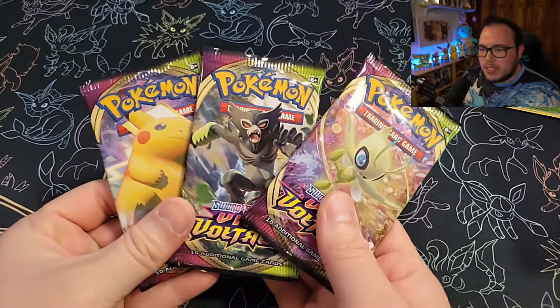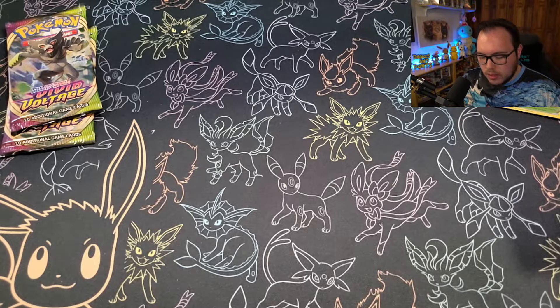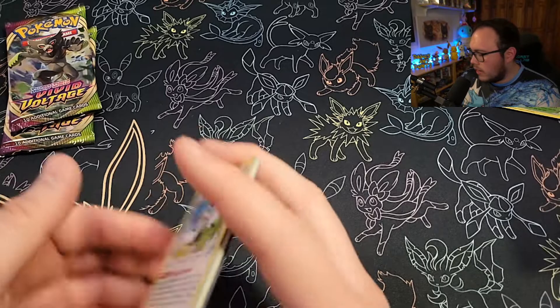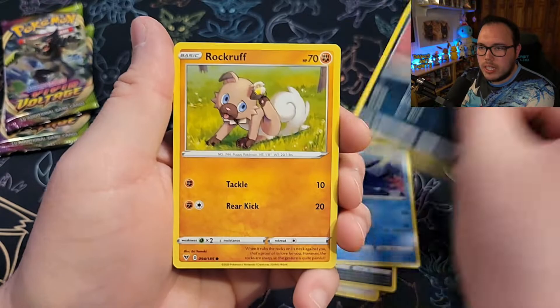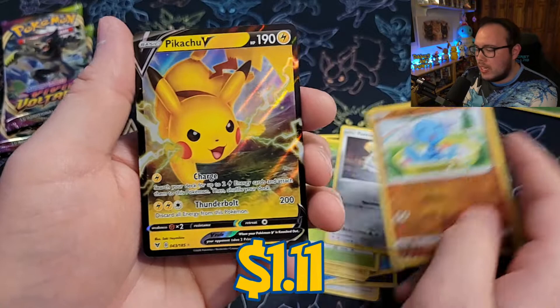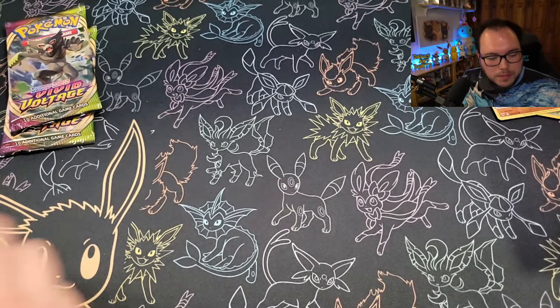Evolving Skies showing up in the collector's chest! Three packs of Vivid Voltage — can we get a Rainbow Chonkachu? Steel Energy. The pack was lit. We got Trumbeak, Sableye, Dewott, Poochyena, Rockruff, Blitzle, Skiddo, Ferroseed, a Reverse Holo Wooper — Wooper ain't got no arms! And in the back, we got Pikachu V. Pikachu V, you're showing up like, hey, I'm here, I'm ready to party. Let's see if your big chunky rainbow brother can show up to party.